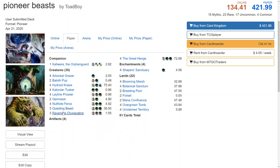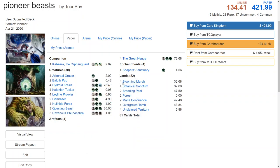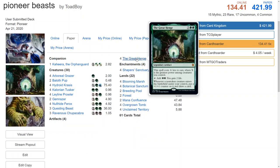Ravenous Chupacabra is apparently a beast — four mana for a 2/2 isn't great, but when it enters the battlefield it destroys target creature an opponent controls. That's a two-for-one right there. As long as you have Kahira out it becomes a 3/3, and having removal in your creature-based deck is pretty good.